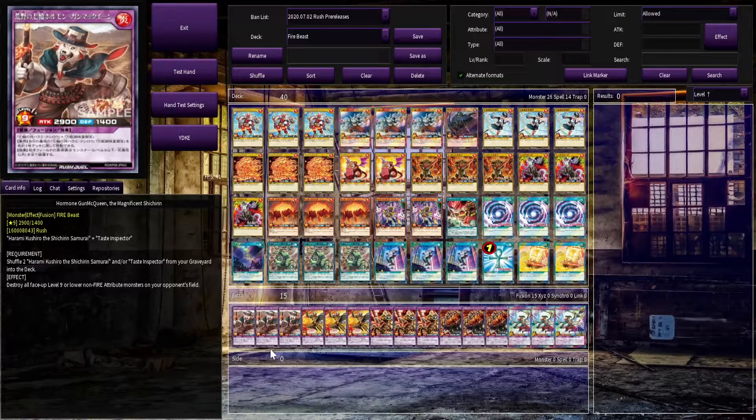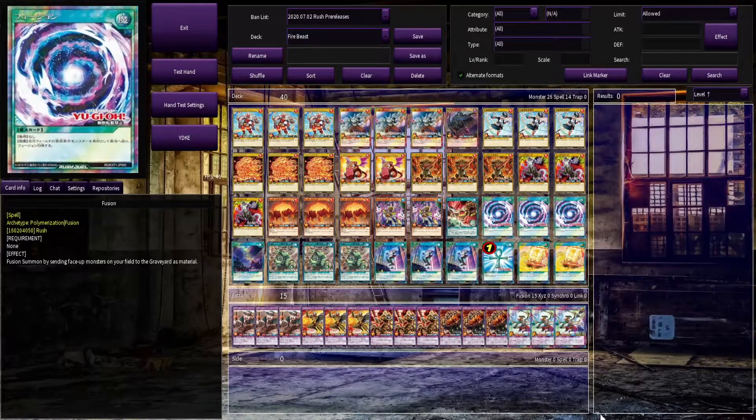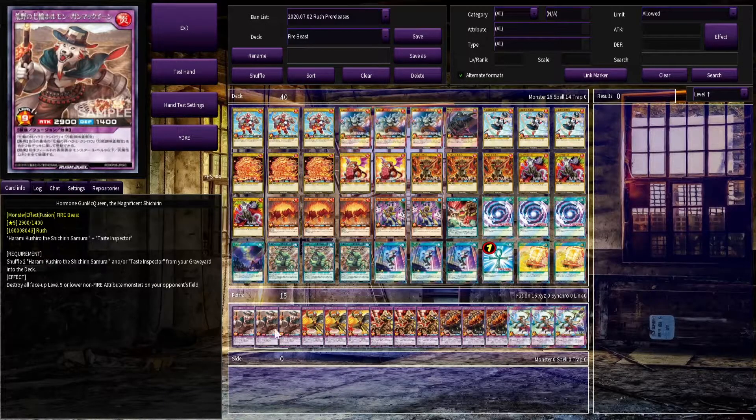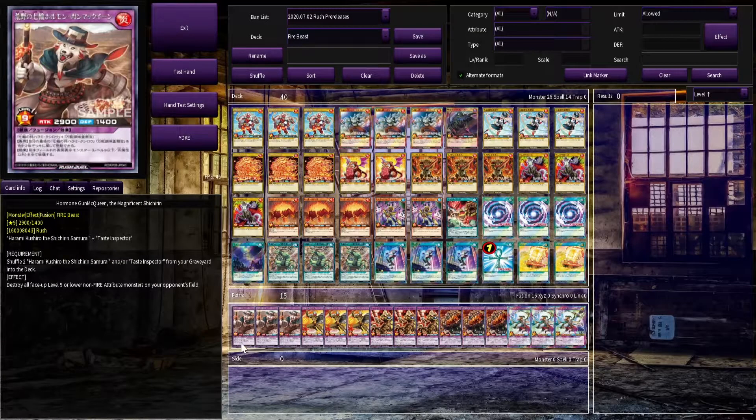The main draw of the deck is the Hormone Gun McQueen and Magnificent Chitterin, which effectively blows up your opponent's entire board — specifically destroying every face-up level 9 or lower non-fire-attribute real monster on your opponent's field. The main strategy is finding all your pieces: Harami Crusoe of the Chitterin Samurai, the Taste Inspector, and a copy of Fusion to Fusion Summon the Hormone Gun McQueen and then fire off a copy of Secret Order, Special Summoning Die Up to do 6100 damage.